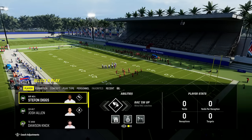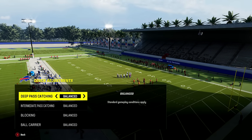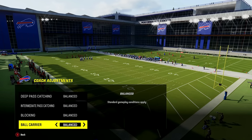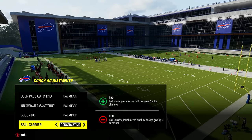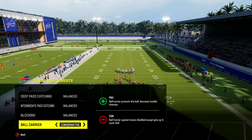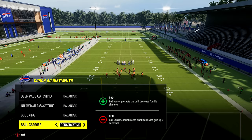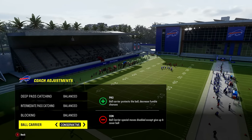Number nine: the best coaching adjustments. To pull up your coaching adjustments, click the right thumbstick or R3 button. On offense, the main one to be concerned with is ball carrier — you can put this on conservative to almost never fumble. The trade-off is you won't be able to do juke moves, but some people prefer playing it safe. You definitely want to use this late in games when you're up or on a game-winning drive.